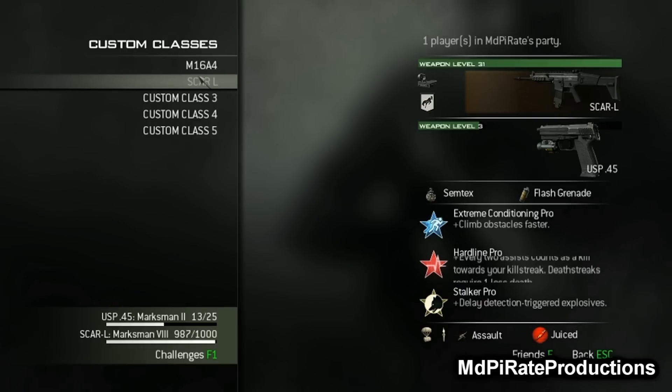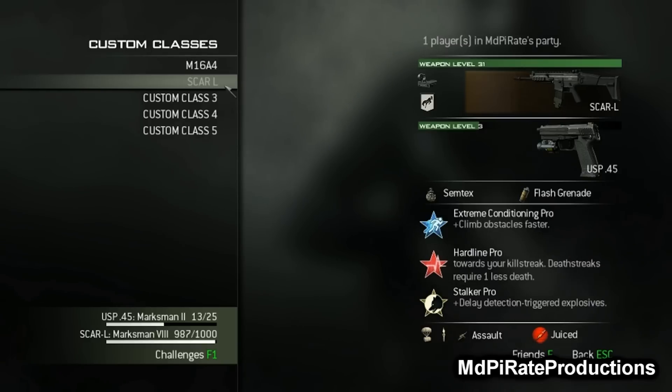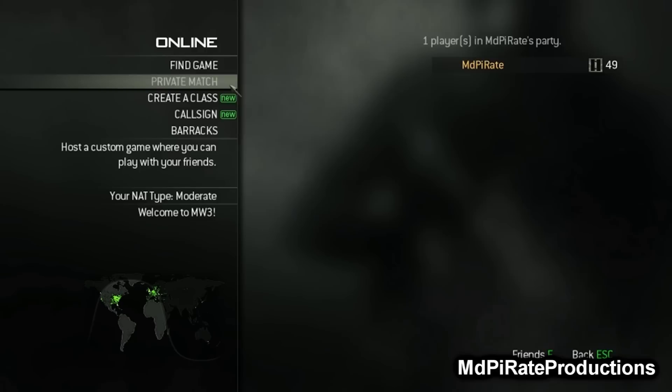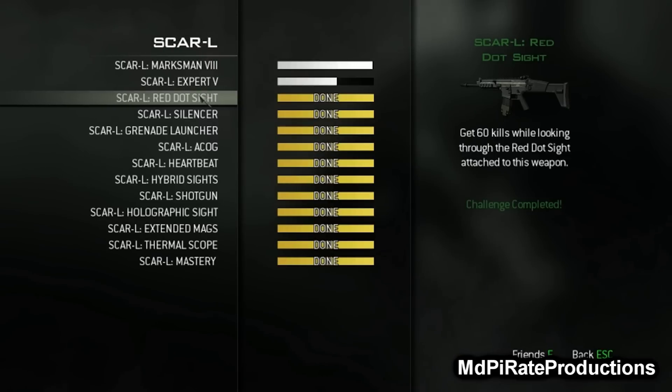Hi there, it's MD Pirate. I've just unlocked online the golden camo for the Scar-L. As you can see on the right there, it's equipped. It's quite hard work to get to it, to be honest. The challenges I've done for this gun, I've done all of them.